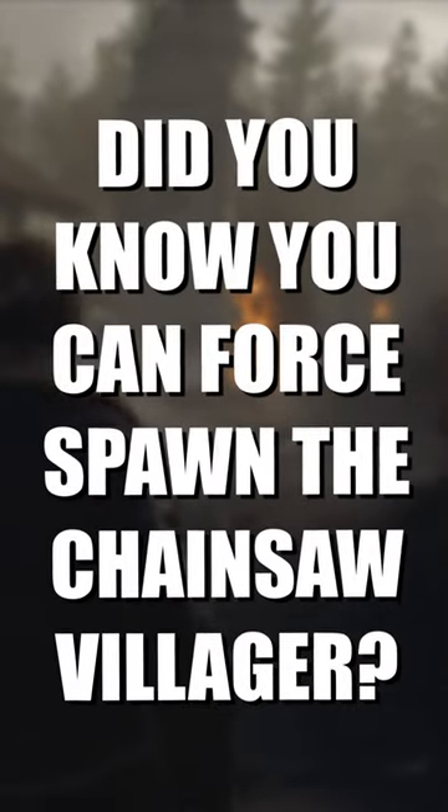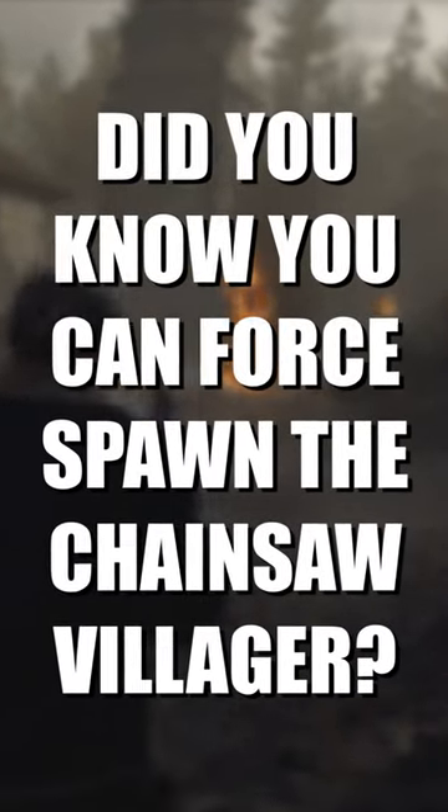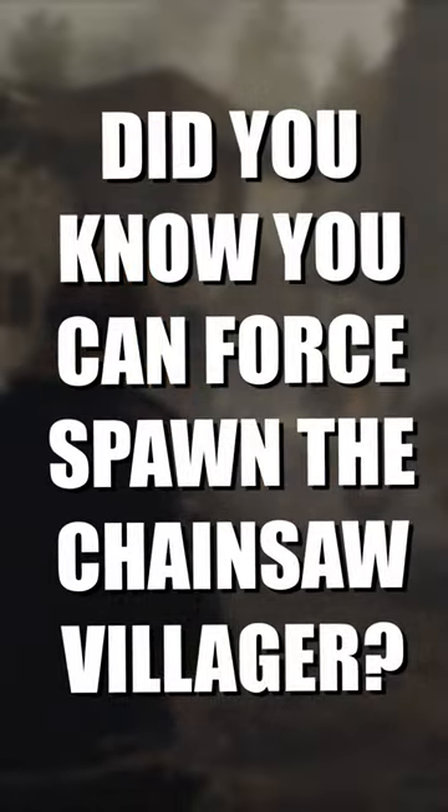Did you know that in the opening village section of Resident Evil 4 Remake, you can trigger the chainsaw villager's spawn instantly? Normally when you enter the village and start fighting, the chainsaw-wielding villager won't appear for about the first 1-2 minutes, but if you run straight to the house with a shotgun upstairs and go through the door, it will immediately trigger his spawn even if you only aggroed the villagers like 5 seconds before.